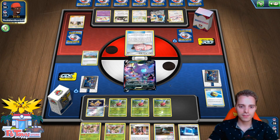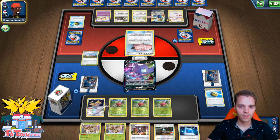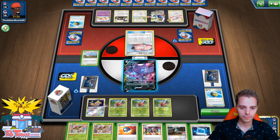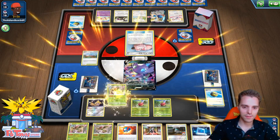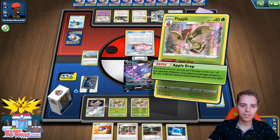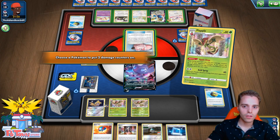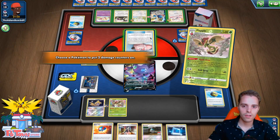Faba? He gets the Faba back — so our Stadium is going down the drain very quickly. This is a very weird scenario — okay, just Intrepid Sword, fine. He's probably gonna Faba our Turffield Stadium. Evolving all of these guys. Now: 60 snipe is awesome. He can also use Bellelba & Brycen-Man to thin his own stuff. We're just gonna spread it all around. Marnie again — Balaur could be huge. We can actually KO lots of stuff this time around. We're gonna attach here, then use Loot Surge.